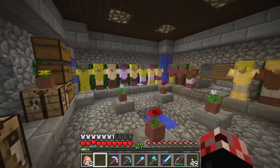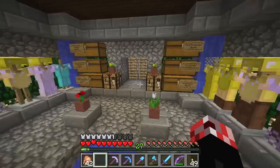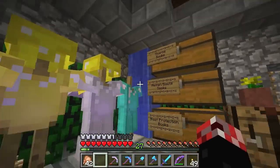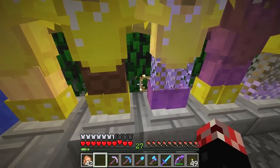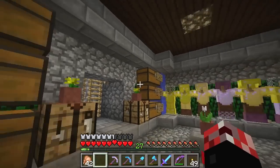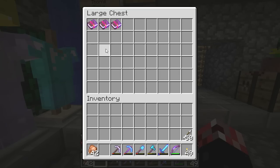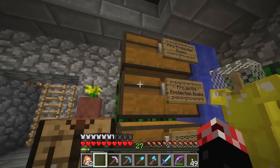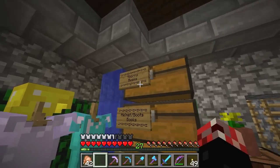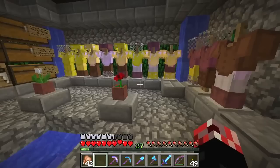We have little waterfalls in the corner for decoration, leaf blocks and glowstone in the back for lighting. We have a bunch of enchantments for our armor - all the different types like fire protection, regular protection, special types of enchantments for helmets and boots. That's the armor room pretty much done.